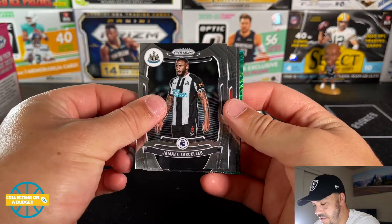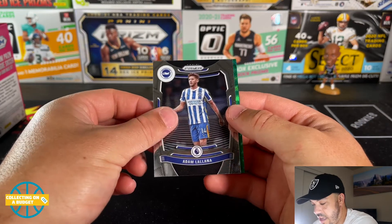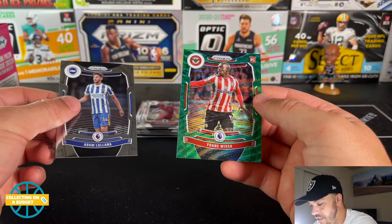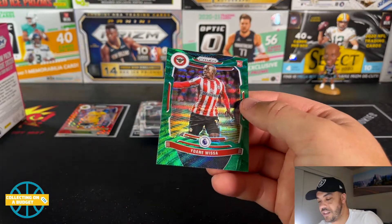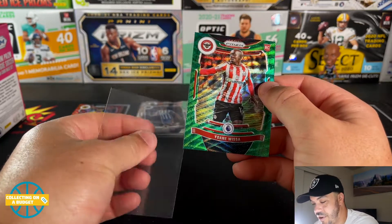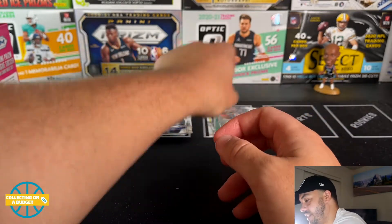Next pack: Jamal, Huberto, Adam — and a green rookie of Johan Wissa! Nice, a rookie parallel. We'll put a sleeve on it — he's from Brentford. Very nice, very nice. Those packs are much better than the first two.